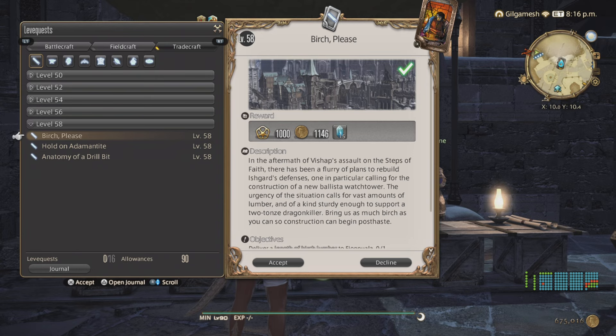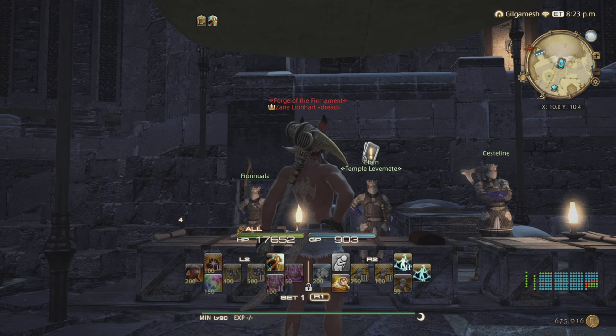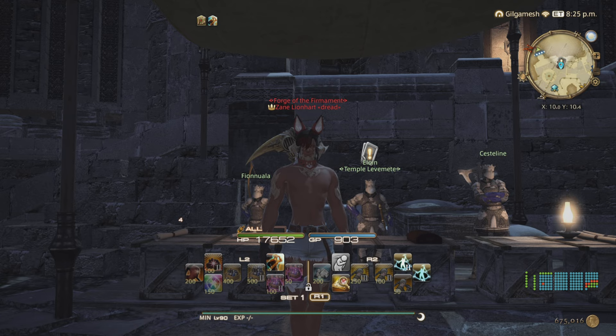The last one for Heavensward is going to be Culinarian, which I honestly would recommend doing. It's going to be Let's Not Get Sappy, using Birch Syrup. Because the Birch Syrup is pretty easy to get and it's not hidden. So Culinarian is your best bet if you want to blast through all of this. That's going to be it with Heavensward - Stormblood is going to be a hell of a lot easier because they kind of toned it down there. I'll see you guys in Kugane.